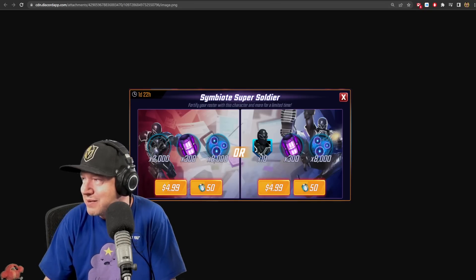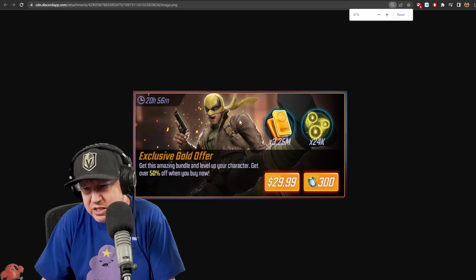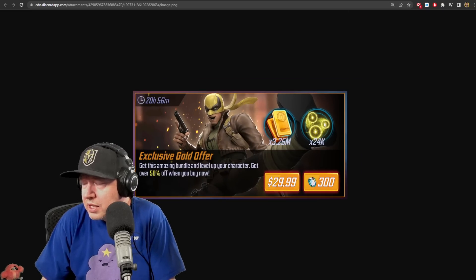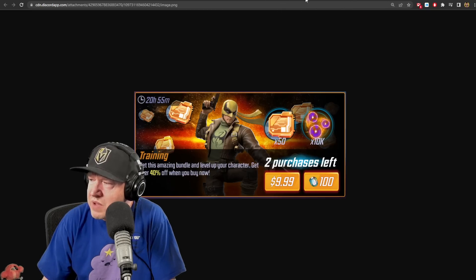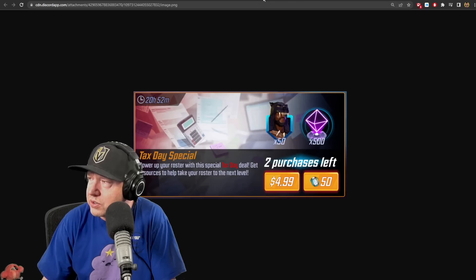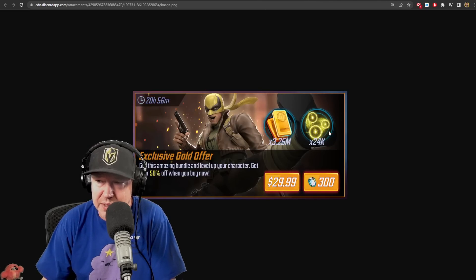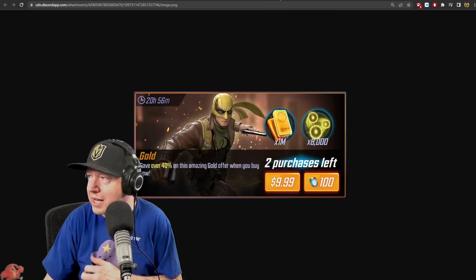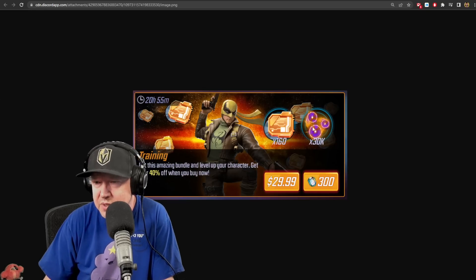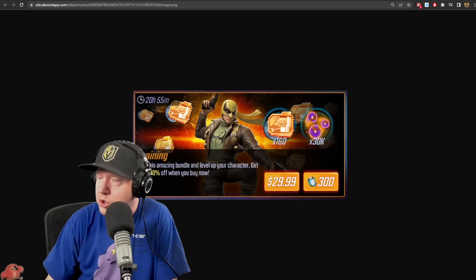If you've unlocked Iron Fist World War II, there are offers here - average offers, nothing super special. If you do purchase them, be sure to save your gold for the 20th for the gold orb opening event. There are two training material offers - one for thirty dollars and one for ten dollars - and you can open those training orbs right now for the current event.